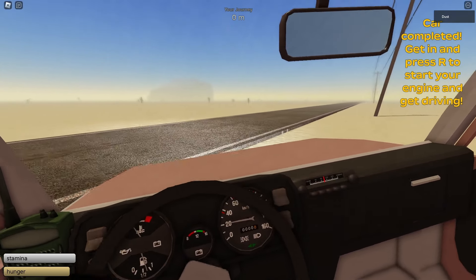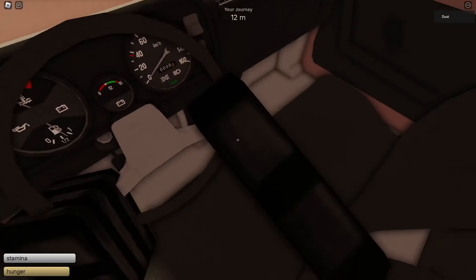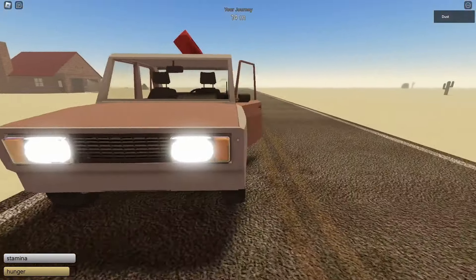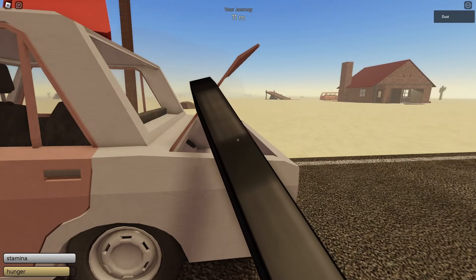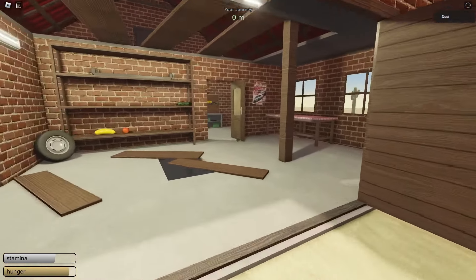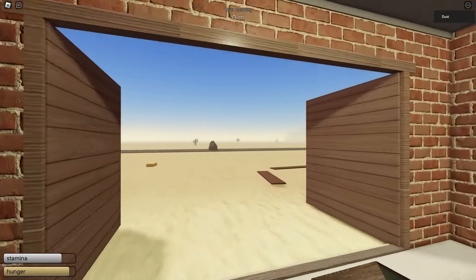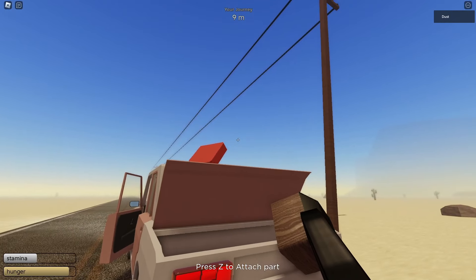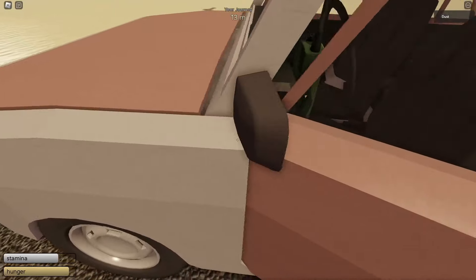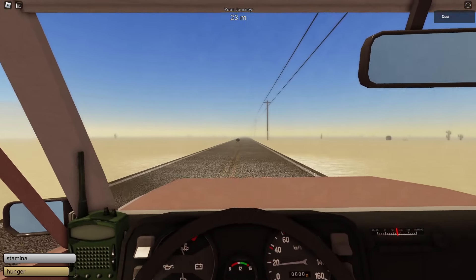The car is now complete, but here's a cool glitch. Open the door just slightly and make sure the handbrake is down first — otherwise you won't be able to release it after using the glitch. Open the trunk, then go back inside the home and pick up a TV. Bring it to the car and carefully move it inside the trunk area. Keep holding it and look at the seat, then press E.